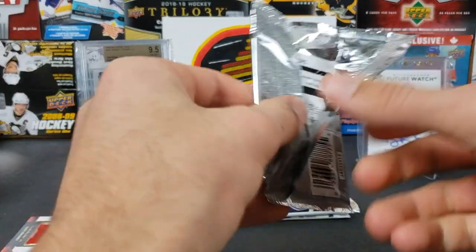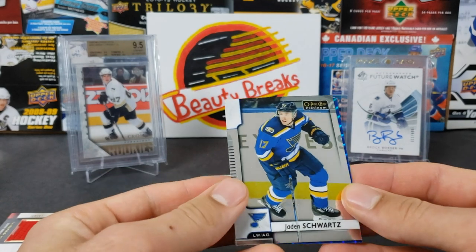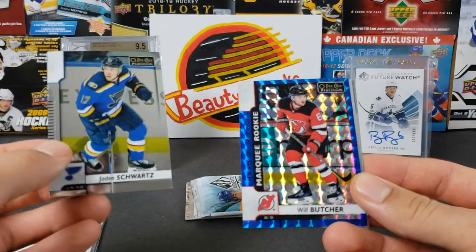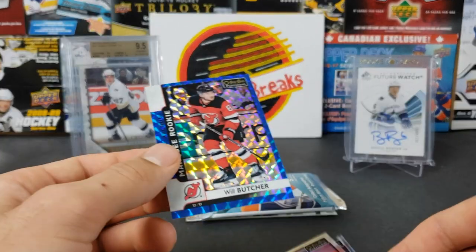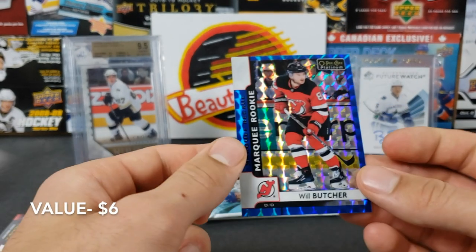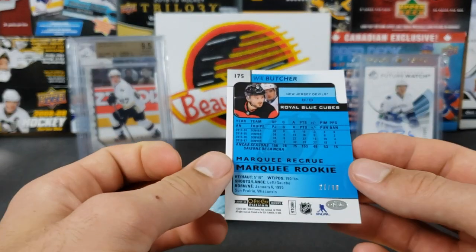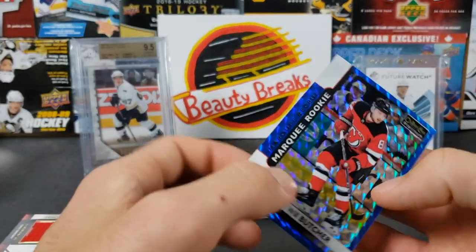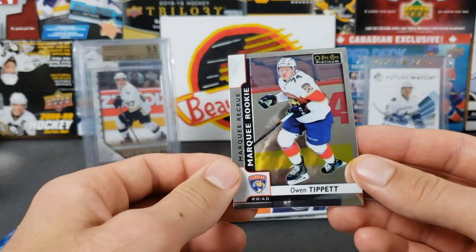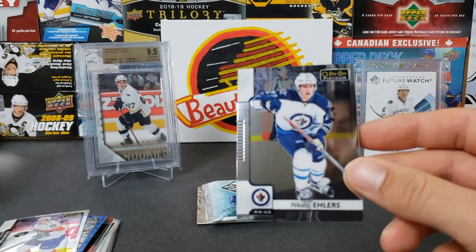Now let's do 17-18 OPC Platinum hobby — could get another auto here. We got a blue cube — Will Butcher marquee rookie, royal blue cubes to 99! That's a very nice pull to 99 blue cubes. The only thing I don't like about Platinum is the cards get so bent and warped. We also have an Owen Tippett marquee rookie — another solid one — and Nikolai Ehlers. We're stepping it up now, Ethan!